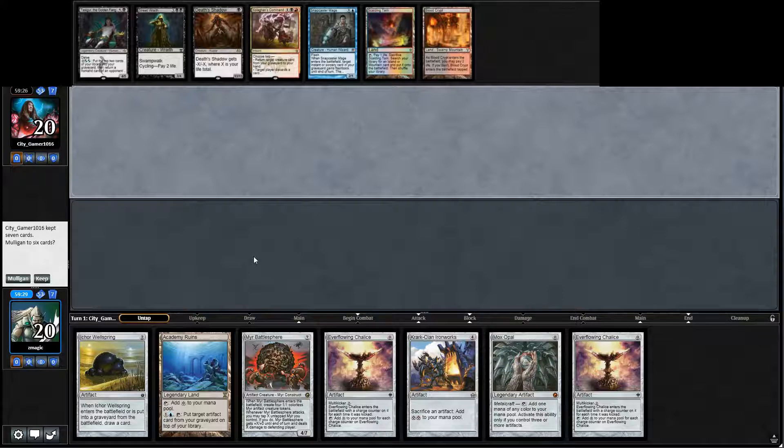This hand is really sketchy. It's a one-lander with two Chalices, so I'm going to mulligan it. It also has the Battlesphere, so it's basically a mulligan to 5. I mean, we could just play Chalice for 0, then play Mox Opal on turn 1, and then play Acre Wellspring on turn 1. But then your hand's not good. I had the Ironworks and the Battlesphere, so it's actually a consideration, and I'm on the draw. You just want the ley line. Yeah, I'm going to mulligan.